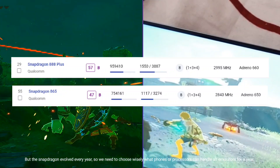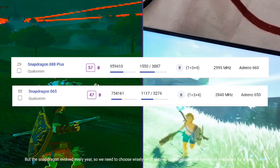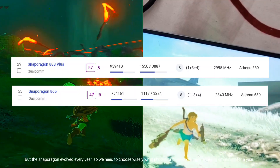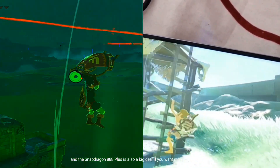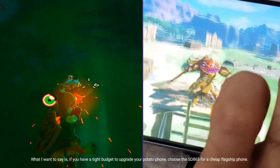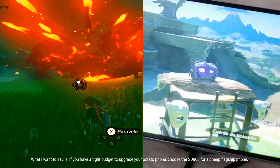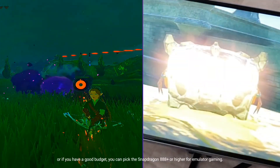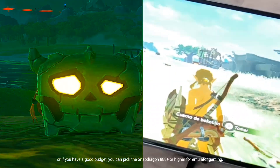The Snapdragon evolves every year, so we need to choose wisely what phones or processors can handle all emulators for a year. The Snapdragon 888 Plus is also a big deal if you want more performance. If you have a tight budget to upgrade your phone, choose the SD865 for a cheap flagship phone. Or if you have a good budget, you can pick the Snapdragon 888 Plus or higher for emulator gaming.